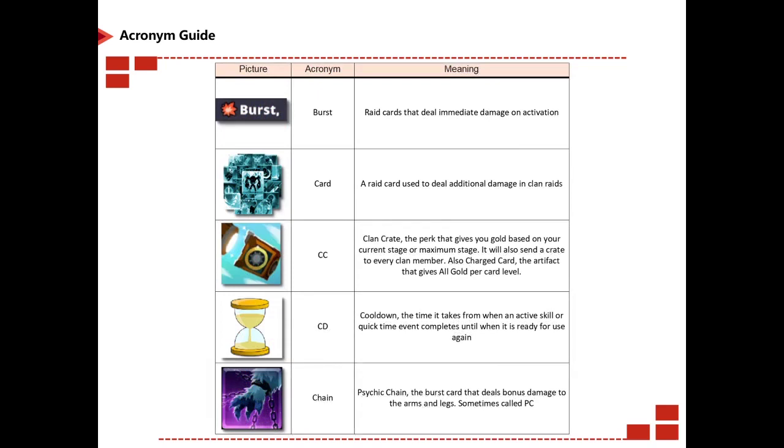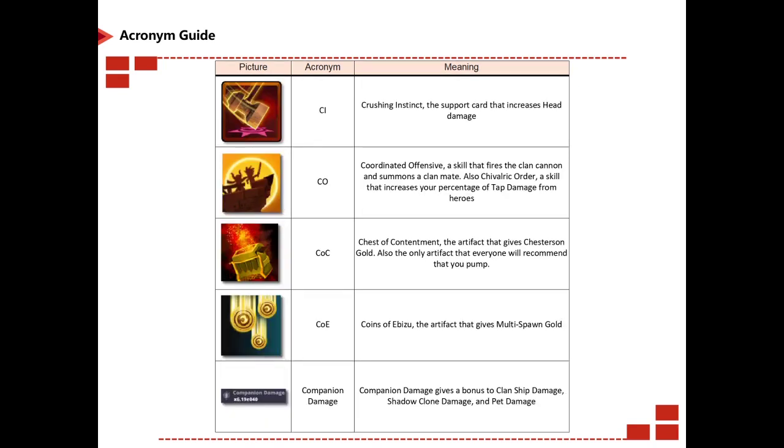Burst card is an obvious one. CC stands for Clan Crate. CD is your cooldown — the time it takes for an active skill or quick time event to complete until it's ready for next use. Chain stands for Psychic Chain, a burst card that deals burst damage to arms and legs, sometimes called PC. CI is Crushing Instinct. CO is Coordinated Defense. COC is Chest of Contentment, an artifact that gives you chest gold — the only artifact everyone recommends you pump.